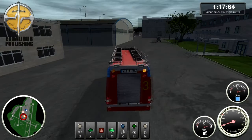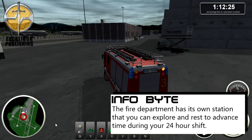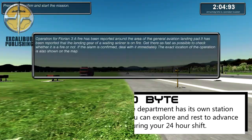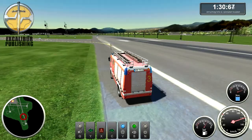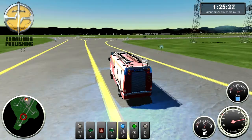First, you need to make sure that the vehicle is topped up with water and fuel, and then you need to patrol the airport waiting for an emergency call that will ask for your assistance. These emergency calls require you to get to the location within 3 minutes. Failure to do so means you did not complete your objective and will not receive points put towards a promotion.